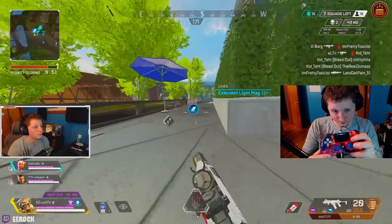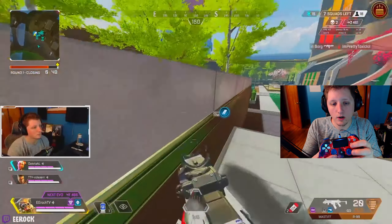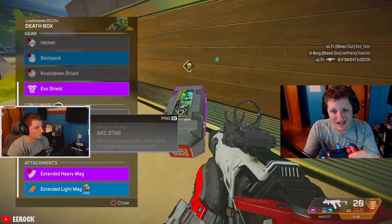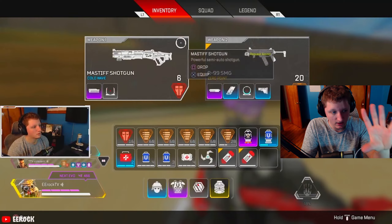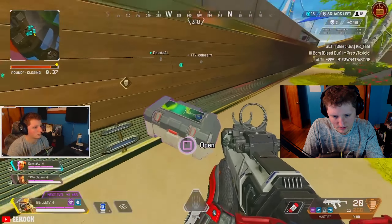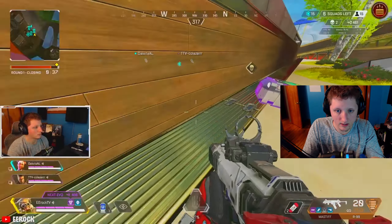Hold your loot button while still walking forward — walking forward, holding the loot button to open up the bin. As the animation of the menu popping up starts is when you're going to hit jump. For me it's L2 — I know, I jump with L2, weird. So you're moving forward to open your loot box, and as the animation is going and it's opening up, you hit jump.